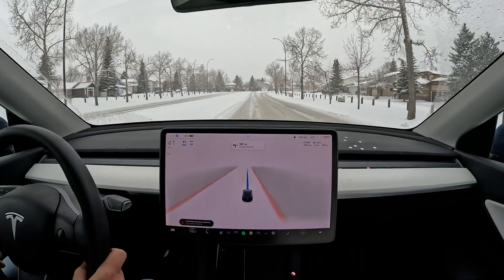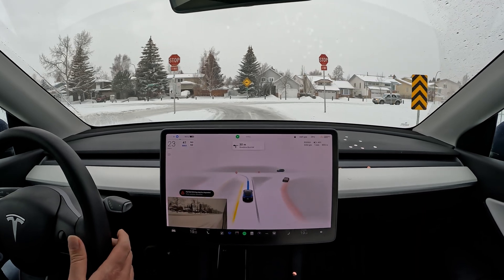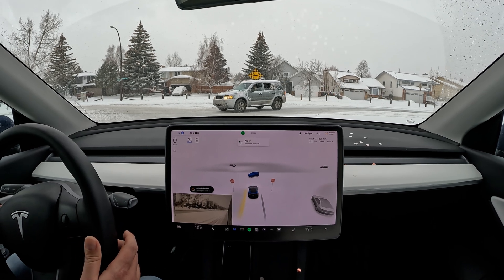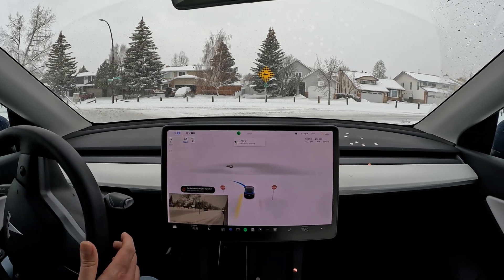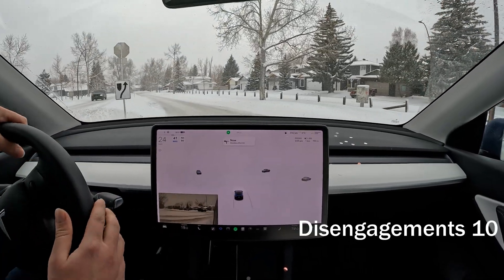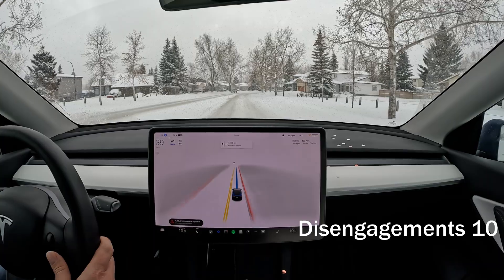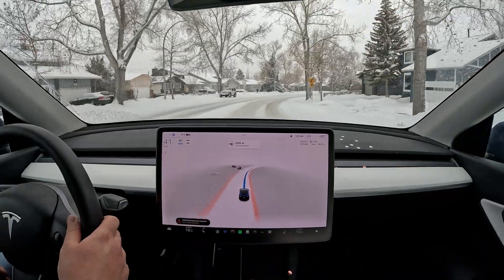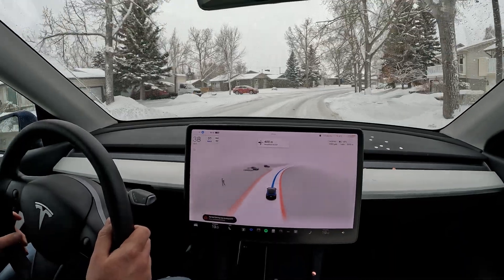Conditions are not that great. Let's see how it does at this stop — this intersection is also a little difficult. We let that car through, then there's a release of the brakes and it gets a little hesitant; I give it a tap and it goes straight to the other side. That's exactly what happened with 69.25.1 when I drove a couple of days ago — the same issue.